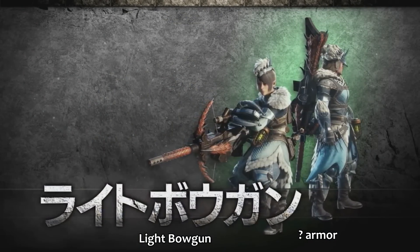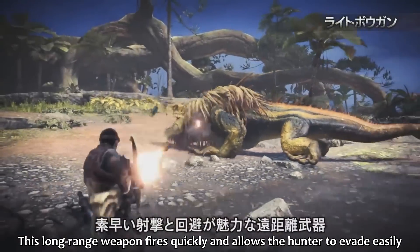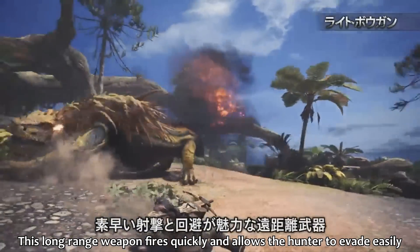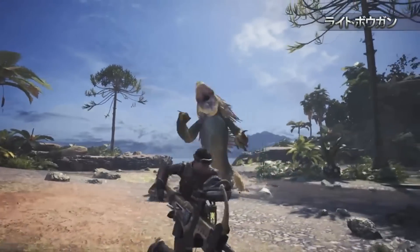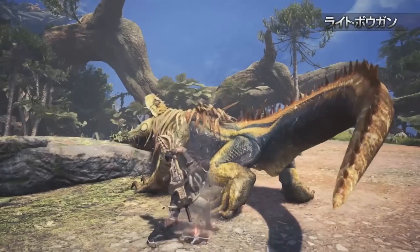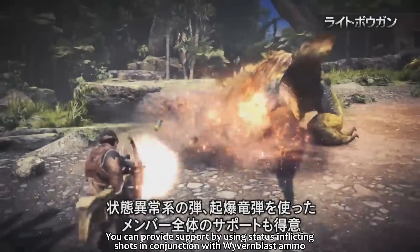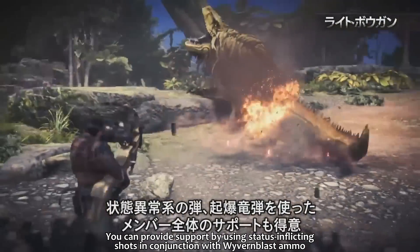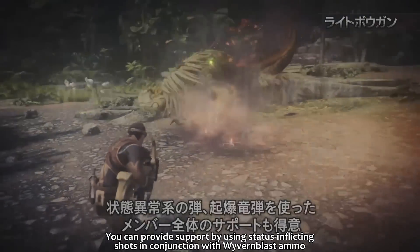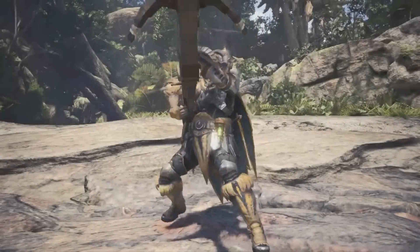The crazy light bowgun — mobility seems to be a huge thing, well it always has been for this one, but it looks even better now. With the back-walking movement, walking backwards as you go — it's all fluid and lovely. The shot types you can do here: he's paralyzing it, and then putting down this Wyvern Blast which looks to be detonatable with further shots. And who knows how other hunters can affect it as well — really cool.